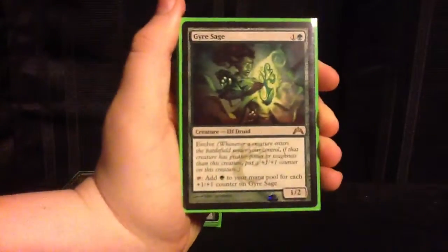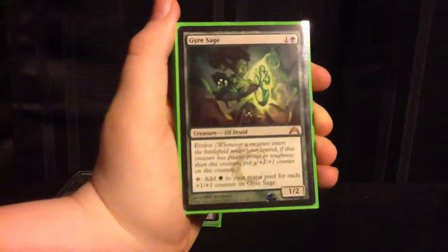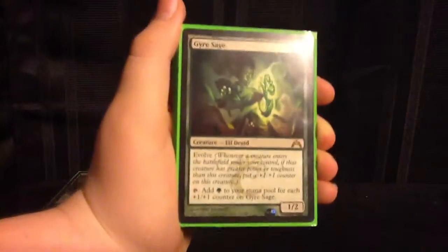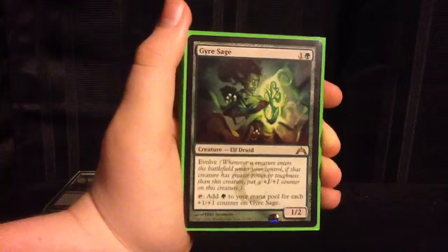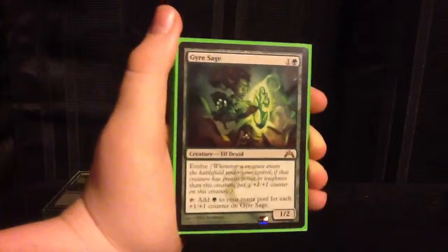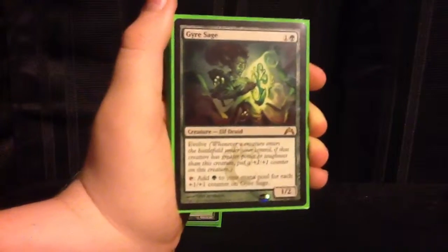Now we're on to our 2-drops, and we have 9 of them. Starting with Gyre Sage - she's a very fast-ramping creature. Sadly, she can't add green the second she comes out, but usually on the 3rd turn we can start dropping a ton of creatures. She may not evolve from them, but she'll get big pretty fast. And if we don't use her for mana, we can use a spell to make her huge and swing out, or tap her for a bunch of mana. We've got 3 of her - she's a rare from Gatecrash.